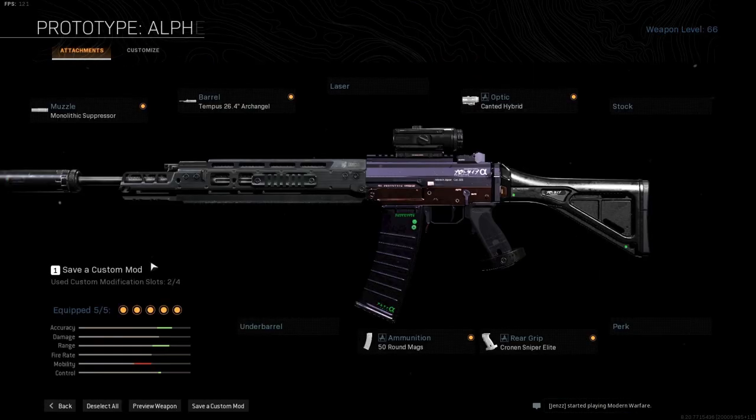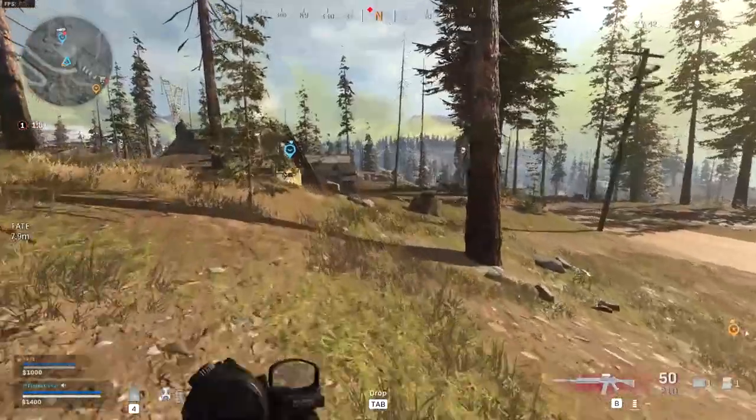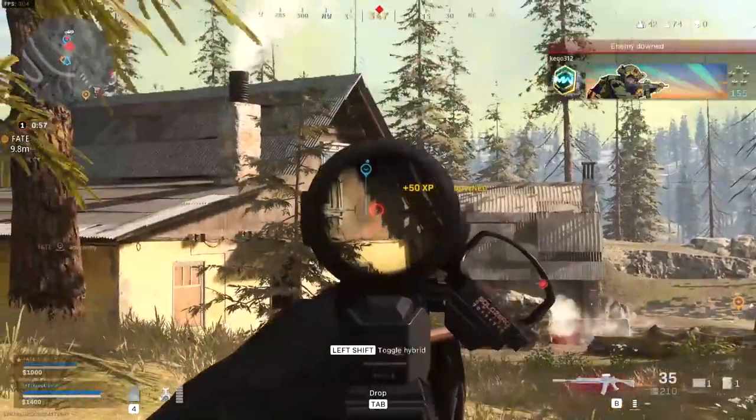This is actually a pretty solid Grau build, but you do need to switch the barrel and put a monolithic suppressor on it, especially in this build where we use Overkill and an MP7 on the side. The sight is not my favorite — if you want a scope with some range, use the VLK, it is the more superior option in my opinion. Overall, a fine build for Warzone.